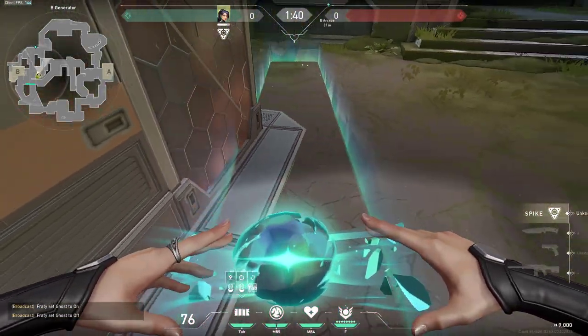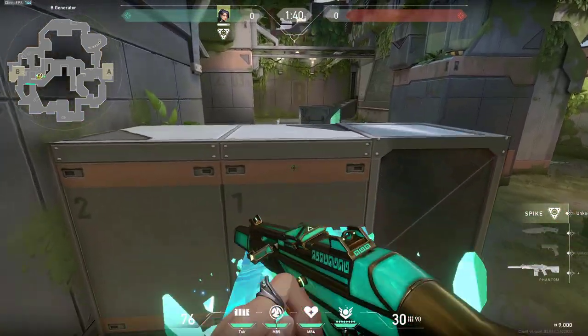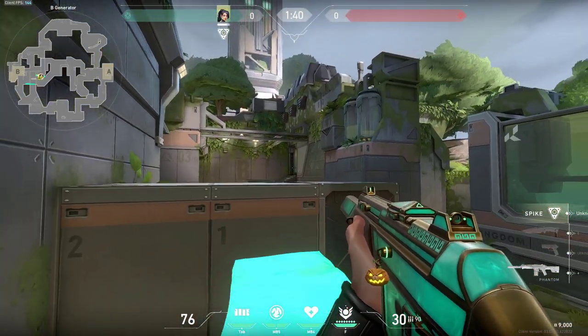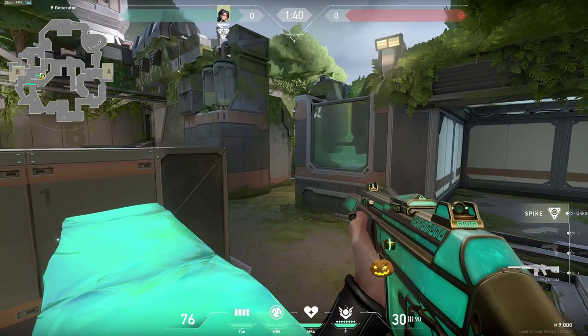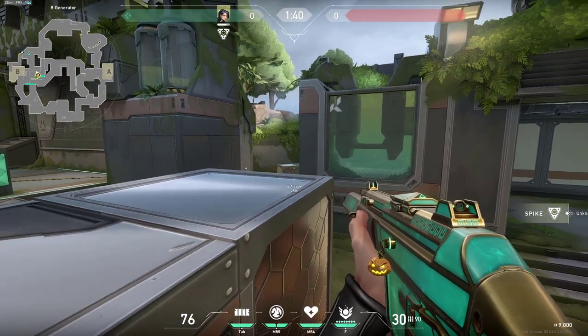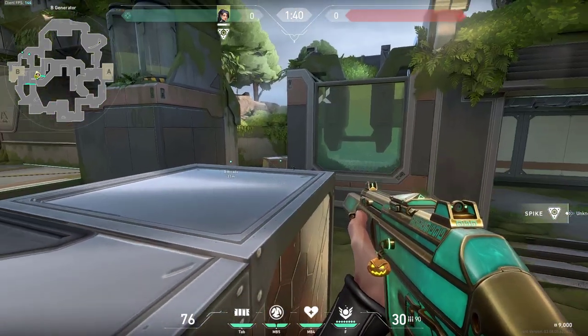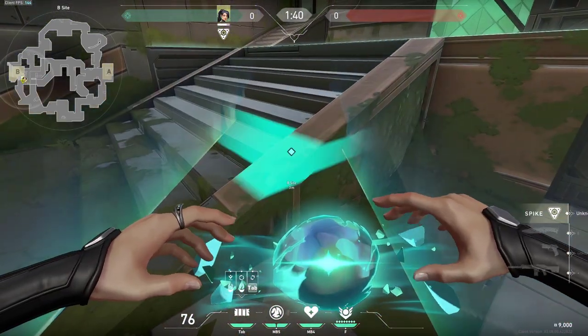Therefore this one is much better - you can do your wall however you want, even like this. That way you can choose whether to be holding in the back at this angle or if you want to be in this corner where you will be more covered from the right and can hold any of these spots. But this one-way wall you will be using these stairs just like this.